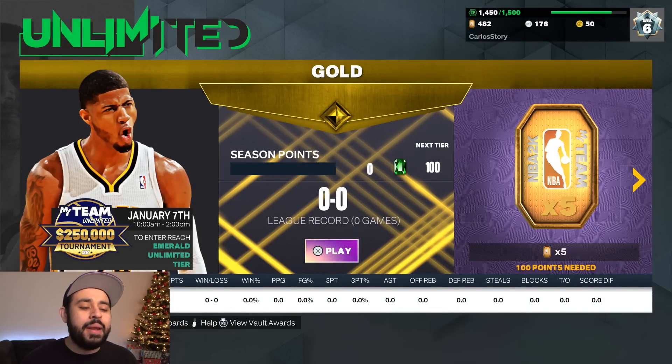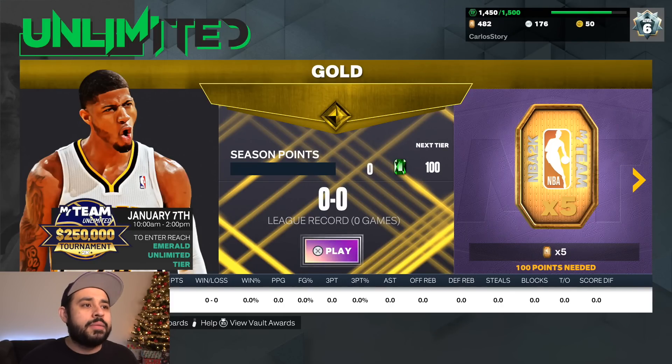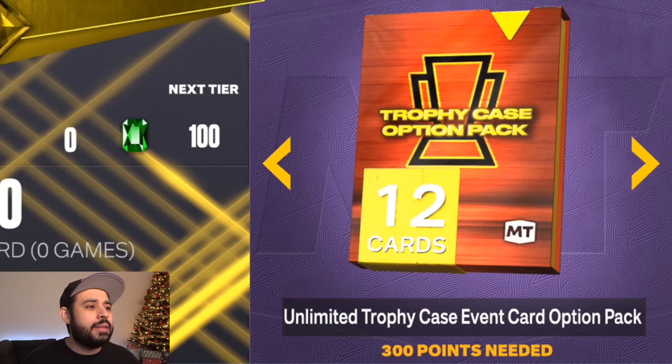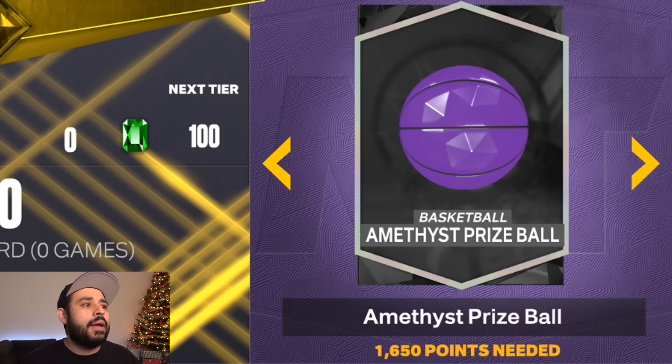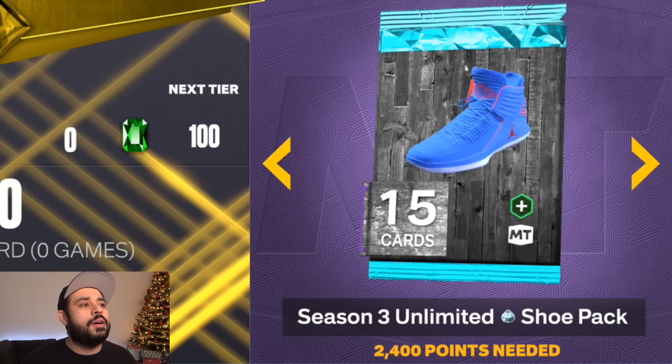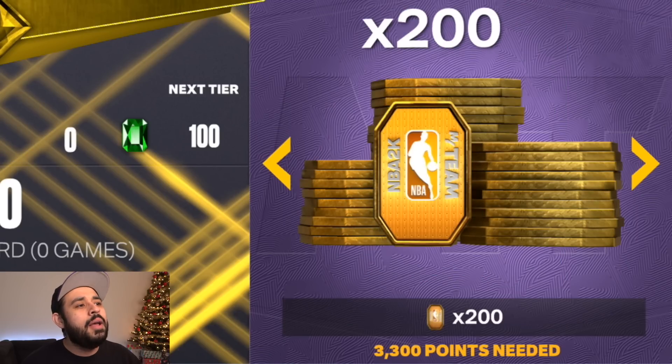Let me show you the free boxes 2K added. Going into Unlimited — it used to be a mode I wouldn't play much, but this year I've actually been playing it a lot. 2K reset everything at 0-0 with the new season but also added some amazing rewards. At 5 tokens you get a nice option pack for the trophy case, at 15 tokens another option pack, then an admin prize ball, and a 9-0 diamond shoe pack.